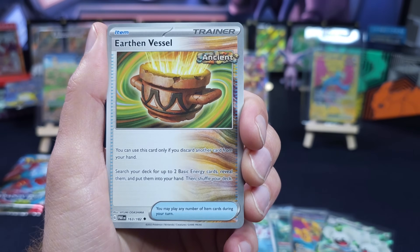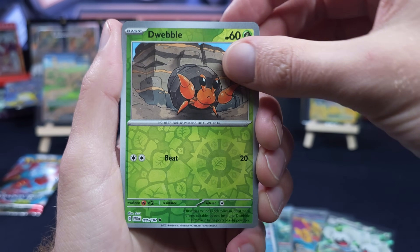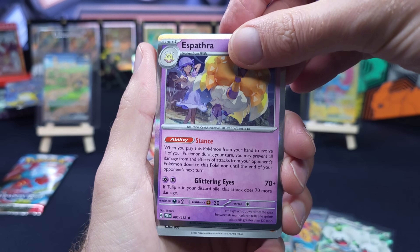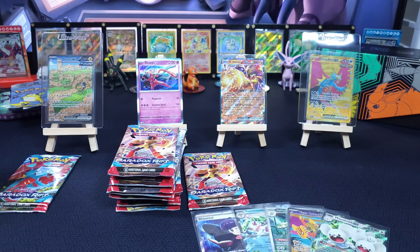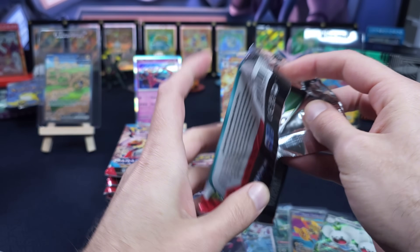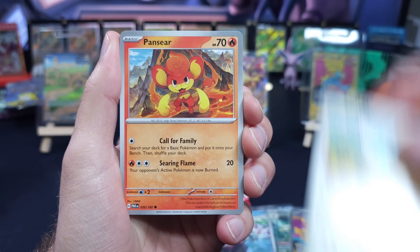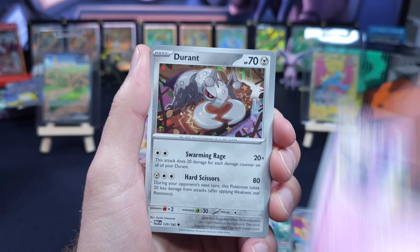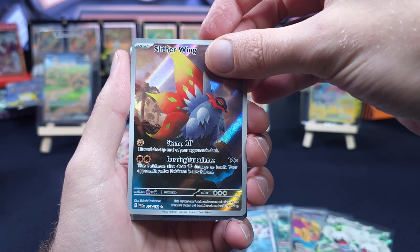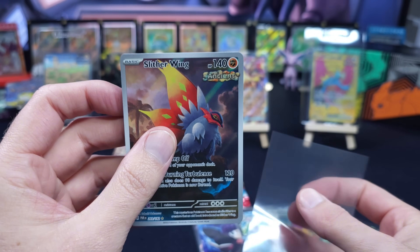Sorry about the quick cut — my neighbor decided now would be the perfect time to start chainsaw cutting down a pine tree. So anyway, is that our first miss? Yeah, that was one of the lighter packs. I'm going to see if there's anything in here. I don't think there's going to be, since we got our SIR. These were slightly lighter than what I'm calling the guaranteed no-hits, kind of the hollows. There is one more chance — one that was slightly heavier. That's why I wanted to open the outlying light ones, because I feel like some of the illustration rares by concept should be a little bit lighter.